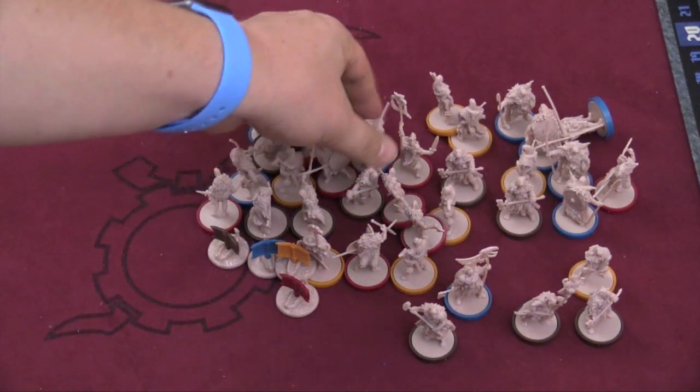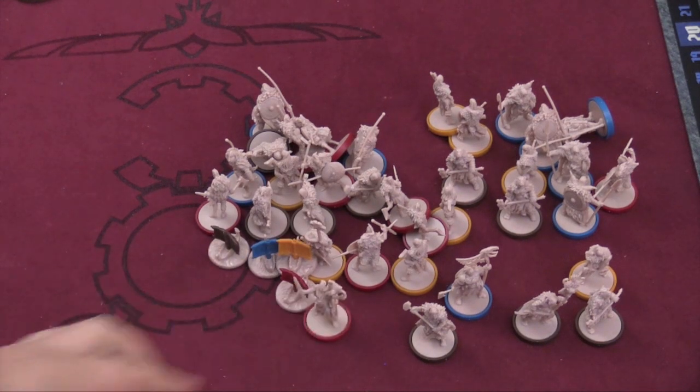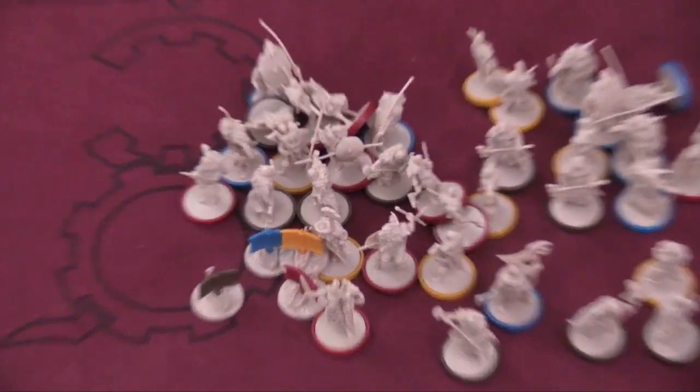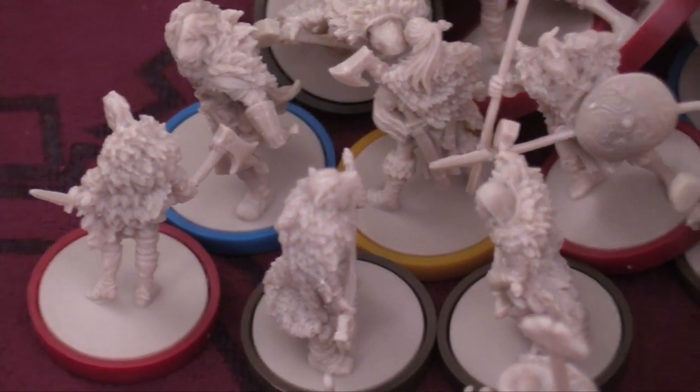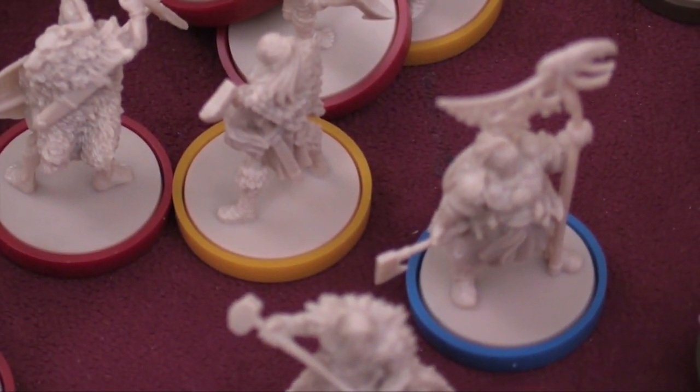Each faction comes with a pile of miniatures — you have eight regular miniatures, one leader miniature, and a ship miniature. The detail on the miniatures is really well done; these are miniatures honestly asking to be painted. There are little bases you can snap on the bottom to show that they're yours. Each of the different clans has two different models, but they don't do anything differently besides the leader.